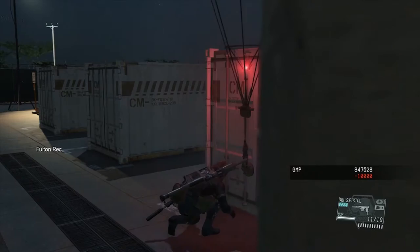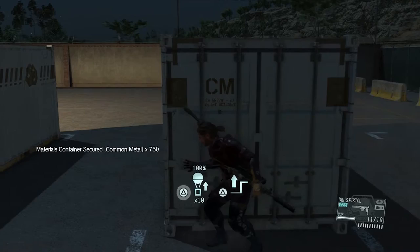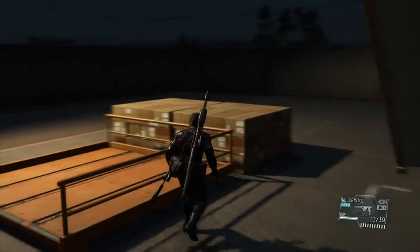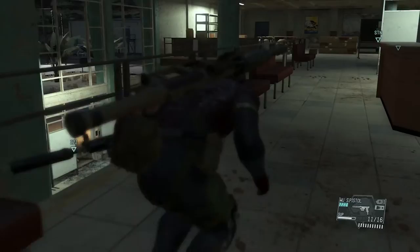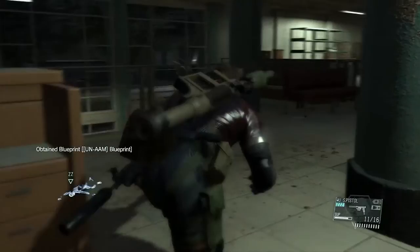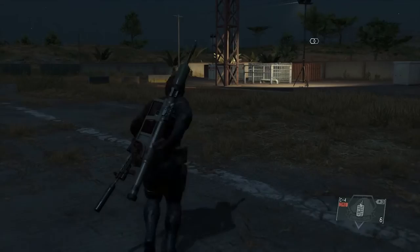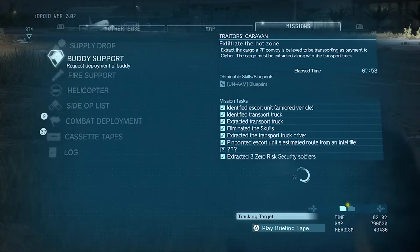After you take out the Skulls, you just need to lift the truck to safety. At that point, pretty much every soldier at the airport base will be stunned. This place is a minefield of loot — run back, grab all the containers. There are so many containers you'll run out of Fulton recovery extraction balloons. Most soldiers will be knocked out; a couple woke up after about 10 minutes. There's a blueprint and a cassette tape here as well as tons of fuel, metals, and biological resources.